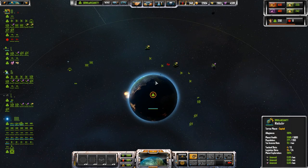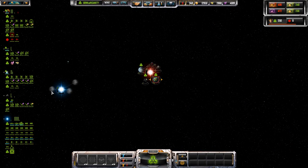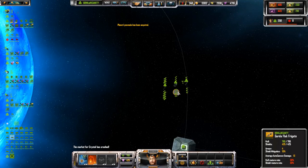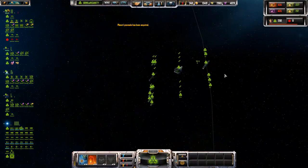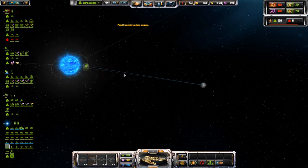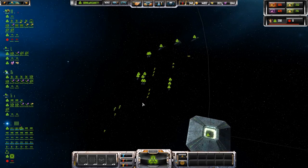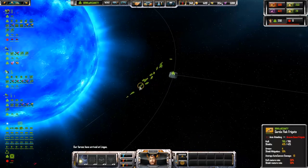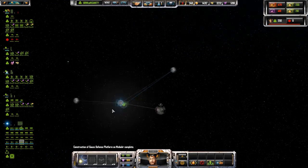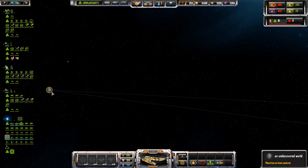Here come our defensive systems — hopefully that will take these guys offline before they do any real damage. Well, that was depressing. Let's send a cobalt frigate to each one of these planets just to kind of feel out the system. Cobalt light frigate — that is a flak frigate. Light frigate going over there, and cobalt light frigate going over there.